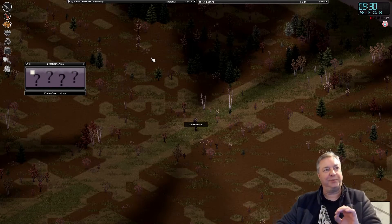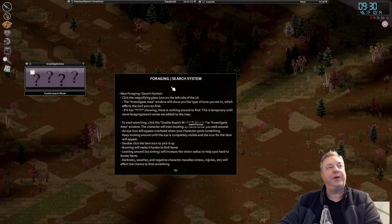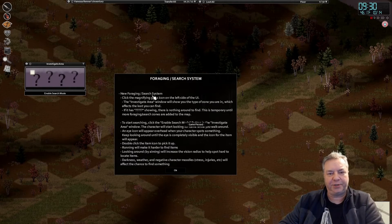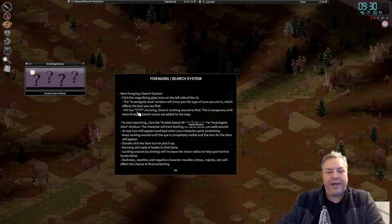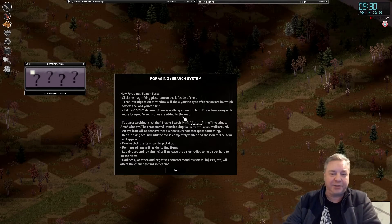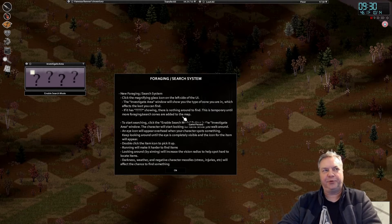A new 'Investigate Area' window pops up on the left-hand side. If it has question marks, you're not going to find anything. Clicking the information icon explains the new foraging search system: the investigate area window shows the type of zone you're in, which affects the loot you can find. Question marks are temporary until more foraging search zones are added to the map.